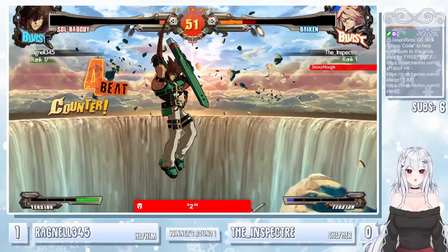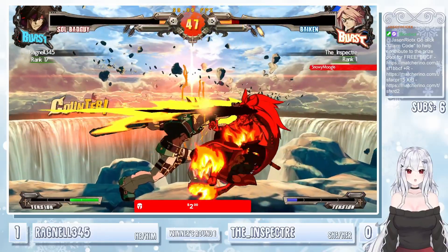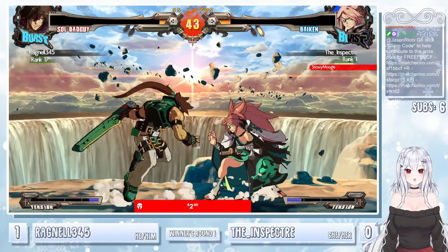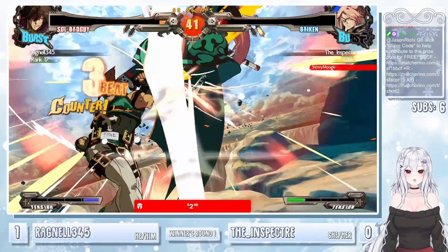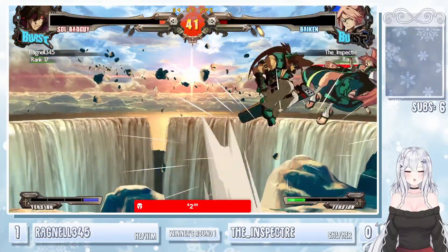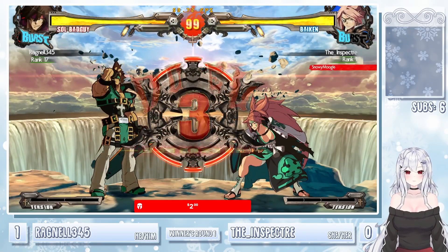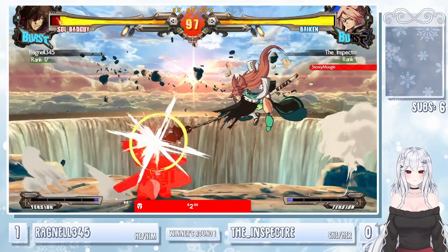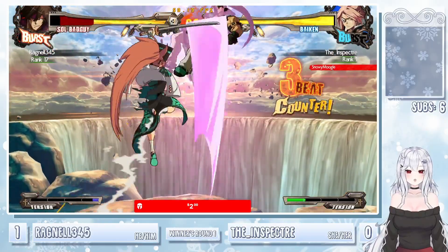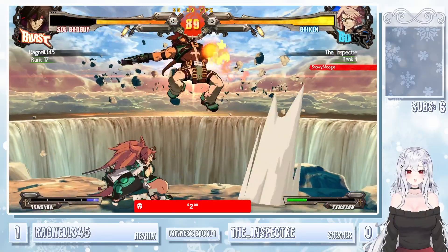That's the old big counter hit from the JH. Luckily doesn't get too much — or luckily for Inspector, too much damage. But Ragnale wants to close out this round, does not want to go to round three. Ragnale potentially going on to set point now. Will Ragnale just take it right here, or will Inspector take us to game three?